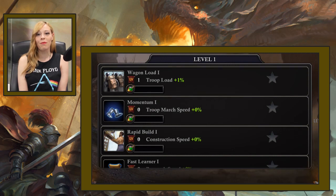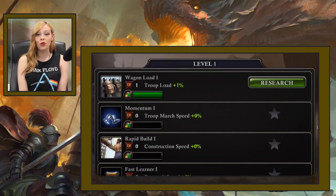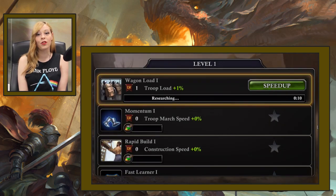From now on, R4 and R5 members of the Alliance will be able to speed up the Alliance tech research time directly from the Alliance tab using the Alliance funds. And this will hopefully let you donate more — we really want to thank you for your very useful feedback.